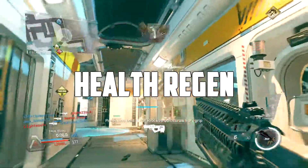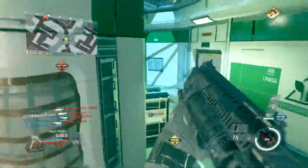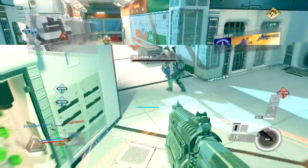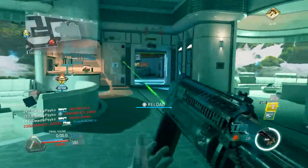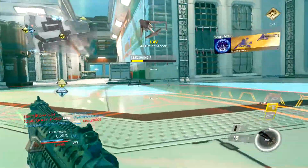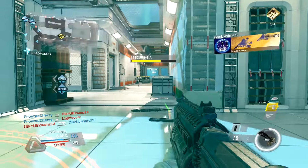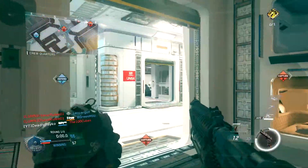Next up is health regen. Health regen is ridiculously slow. I'll get shot once or twice and then have to sit behind a box for what feels like forever. It takes a long time to regain my health before I can go back out and shoot people, and it's a fast-paced game, so why make the health regen really slow?